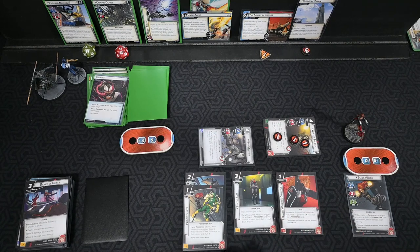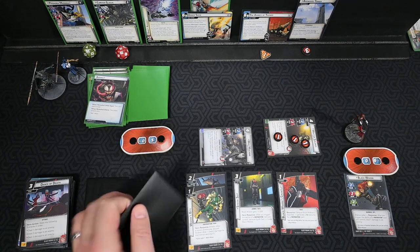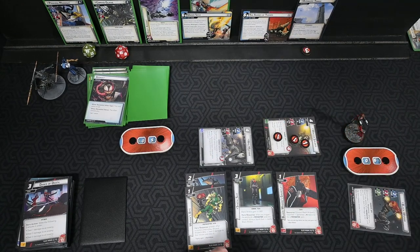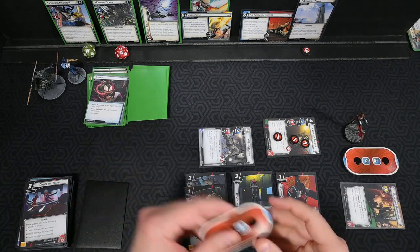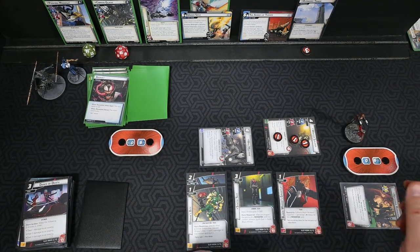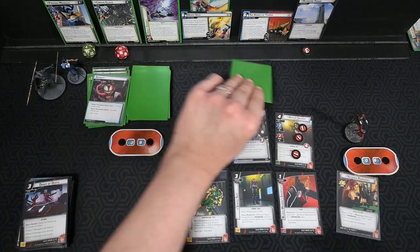We have Dance of Death, Government Liaison, and good setup cards. We kind of want Synth Suit. We could flip down again — it's not a terrible idea because we want to heal a bit. But Synth Suit is too important: it gives plus one defense, and whenever we trigger the ability of a prep card we control, we can exhaust Synth Suit to ready Black Widow.